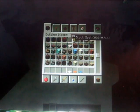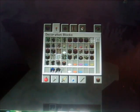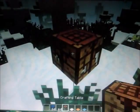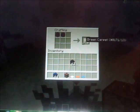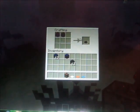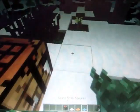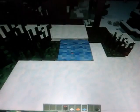The next thing we have here are carpets. To make carpet, you put two of the same color wool in the crafting table and you get three carpets corresponding to that color. They have to be the same color wool. They're a little bit smaller than snow, but you can put these on your floor and it just looks like natural carpet.